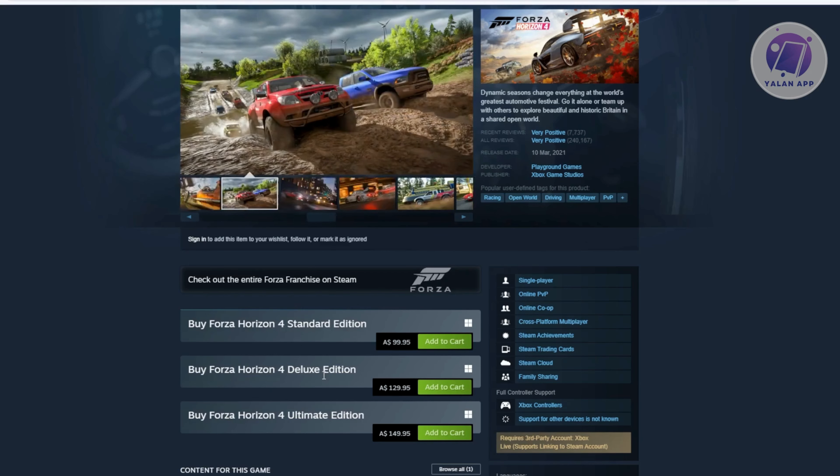For the Ultimate Edition, it's actually the most comprehensive one. It includes everything in the Deluxe Edition — the base game and the Car Pass — but also adds the VIP Membership and Formula Drift Car Pack.